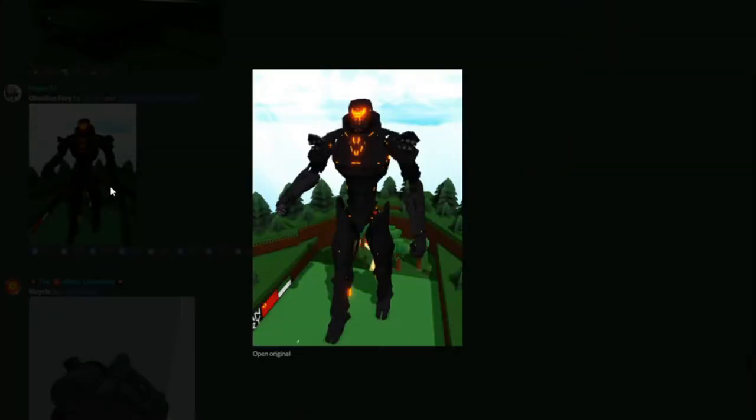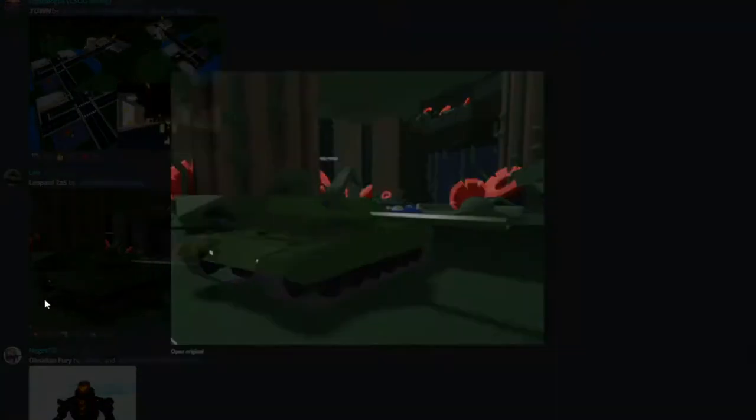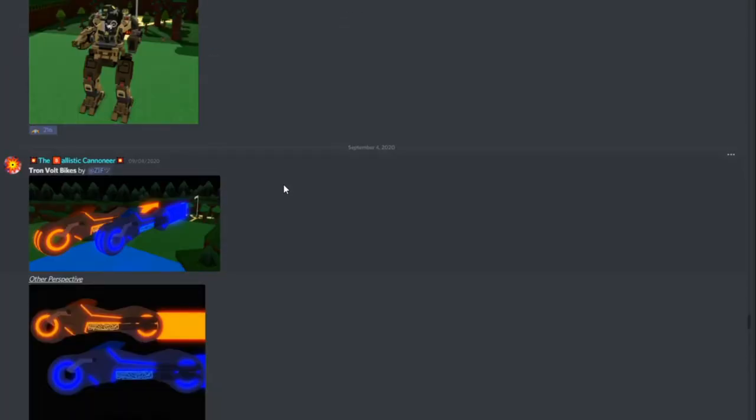We have the Obsidian Fury which looks insane - it has the communist flag on the bottom right, I don't know why. It looks like a pretty big build that would take hours and hours. I like the orange highlights - it looks like it's actually popping out, giving you a really nice effect. Then we have the Leopard 285, a pretty snazzy little tank. I'm not a tank expert but this one looks cool.